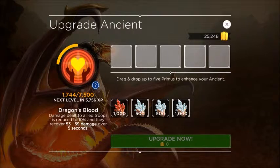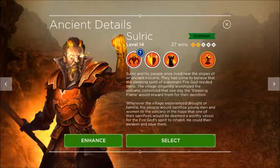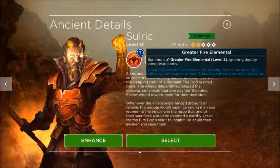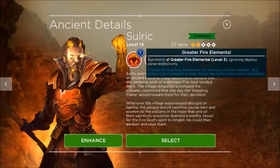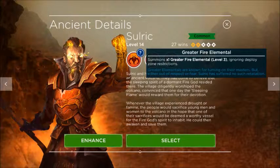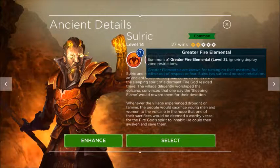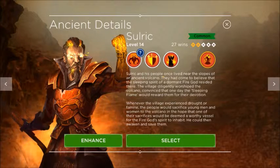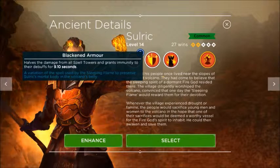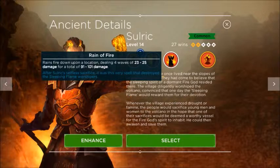Now Sauric — I don't use him a lot because he's the one you start the game with and honestly he's just not that appealing to me, though to each his own. He summons one greater fire elemental, currently at level three since he's only level 14. His second ability halves the damage from all spell towers and grants immunity to debuffs for 9.1 seconds.